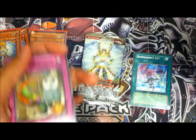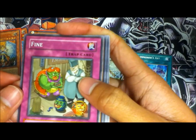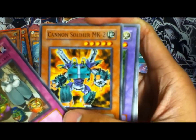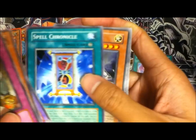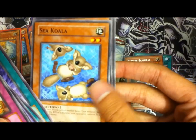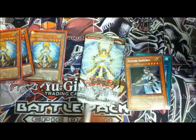It's Phantom Darkness by the way. We got: Fine — why would you play that, discard two cards — Cannon Soldier MK2, that looks pretty cool, Neo-Spacian Twinkle Moss, Spell Chronicle, Future Samurai, Acidic Downpour, Sea Koala — those are cute — Vengeful Shinobi, and Alchemy Cycle.